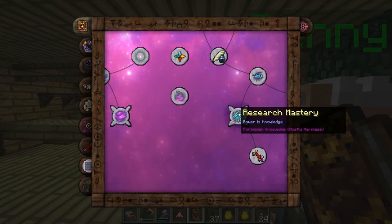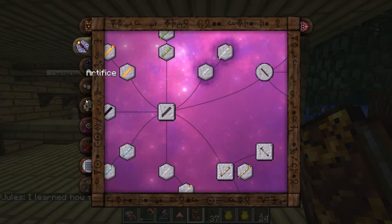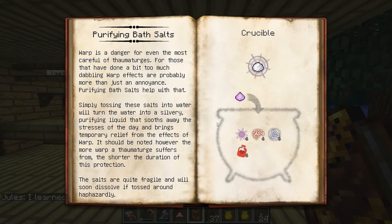To deal with it, there seems to be purifying bath salts — I think this is what we need. It says: Warp is a danger for even the most careful of thaumaturges. For those that have done a bit too much dabbling, warp effects are probably more than just an annoyance. Purifying bath salts help with that. Simply tossing these salts into water will turn the water into a silvery, purifying liquid that soothes away the stresses of the day and brings temporary relief from the effects of warp.